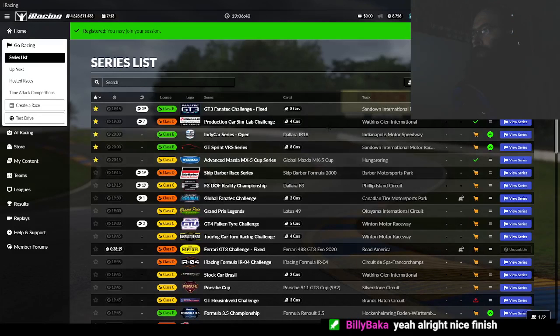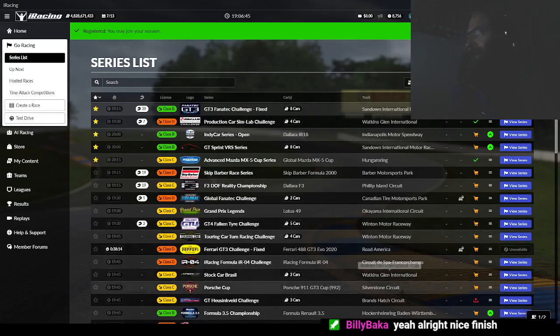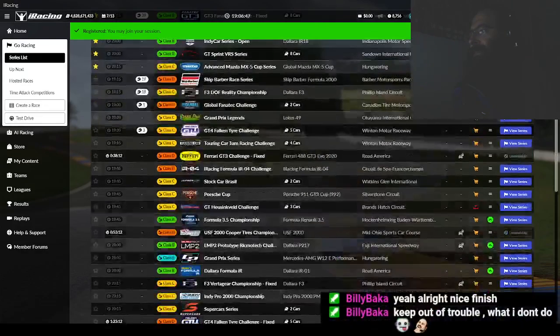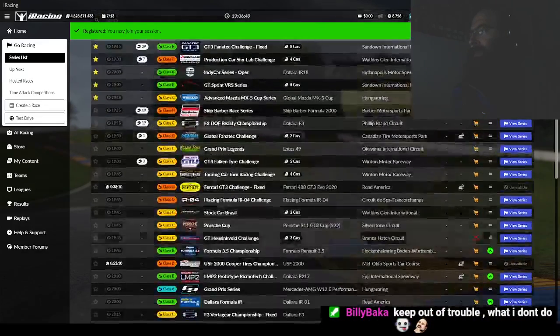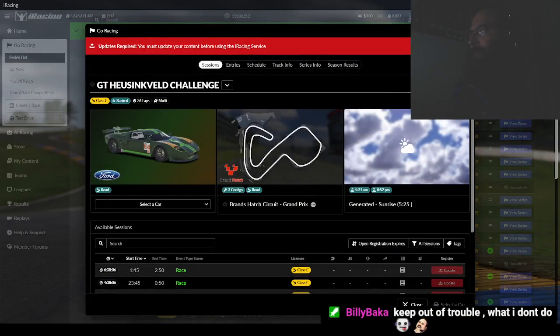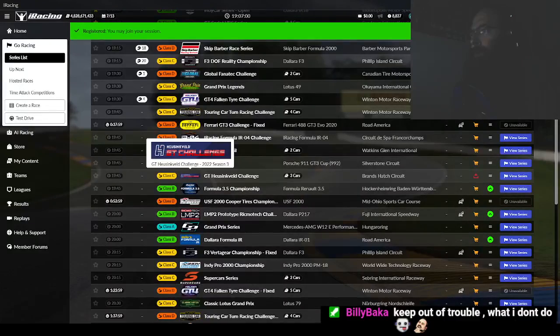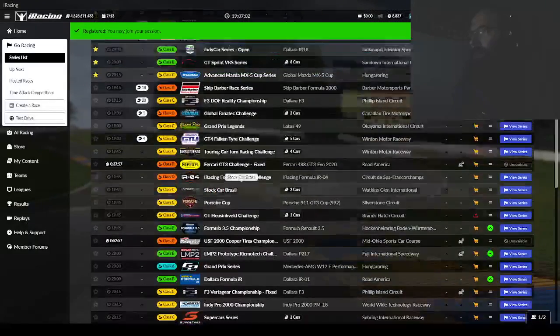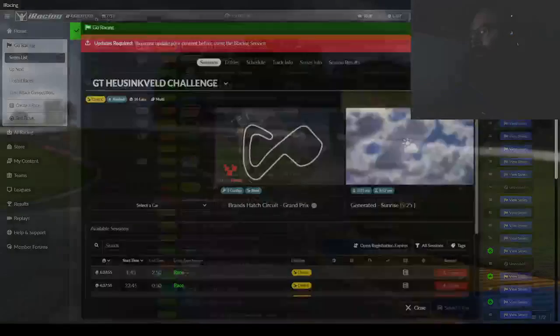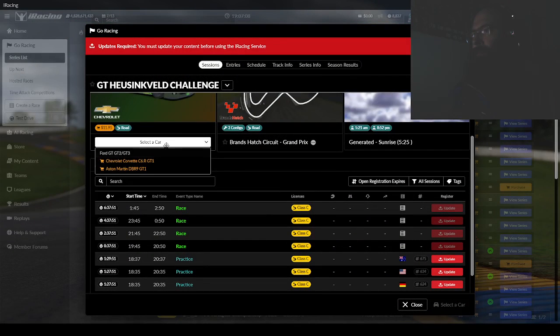That guy almost screwed us. I have a Brands Hatch — how is my Brands Hatch not downloaded? I guess I'm eligible for whatever the hell this is. What the hell is this? It's Ford, Chevy, Aston Martin. You gotta qualify. GT1 — well, that's called 'No One Runs It'.